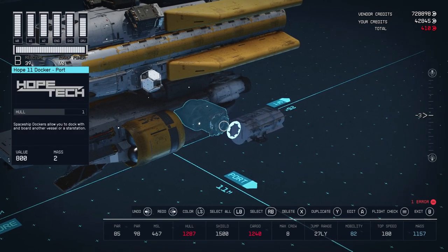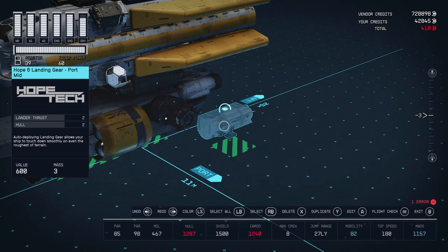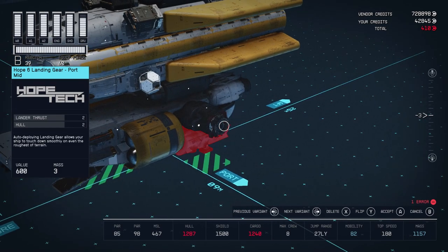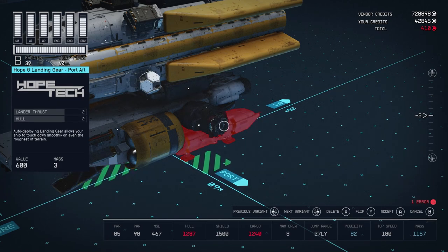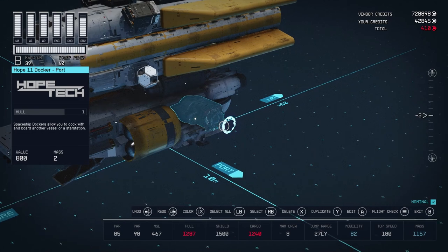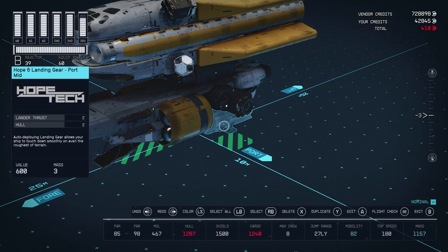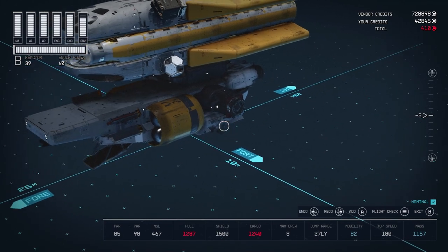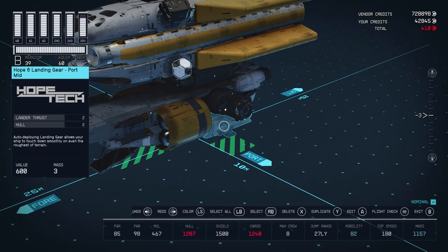Our build is valid. Now this particular combination of docker and landing gear is especially easy to glitch into place, because not only can the docker be flipped, but the landing gear has multiple variants. I'm going to show you the multiple variant trick now. I put it in place — it's red. I hit next variant, then previous variant. It's still red, but I'm going to hit cancel. When you hit cancel on an object that has multiple variants, it goes back to wherever it was when that variant was put in place. Since we had cycled this variant into place when it was snapped, even though it was red, it's still going to return there. So as long as you can get the piece to snap into place, even if it's red, this trick will usually work for most pieces.